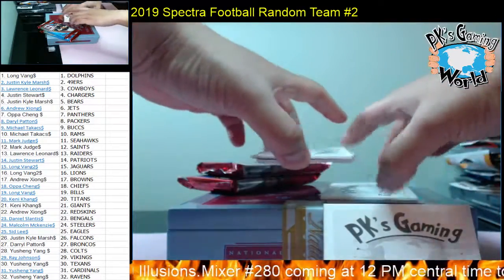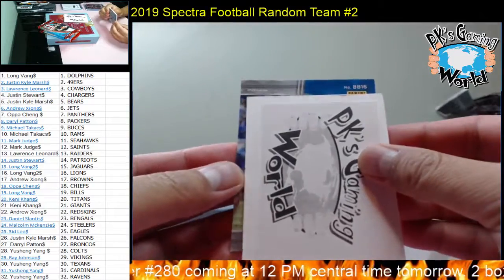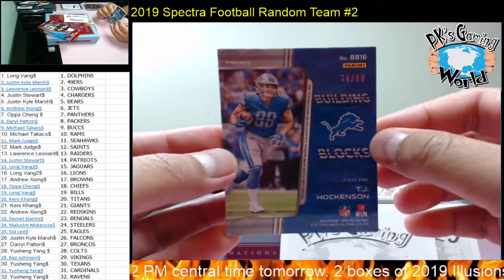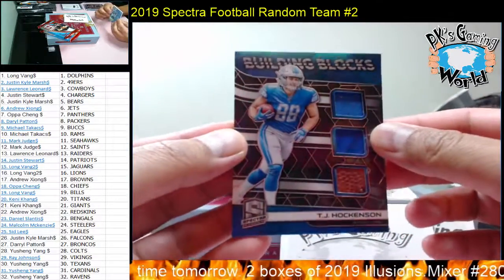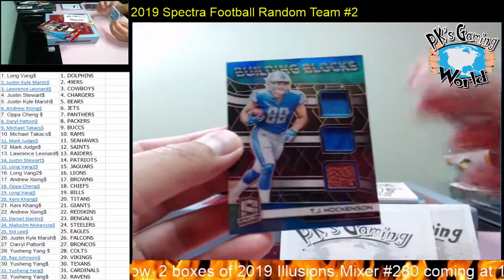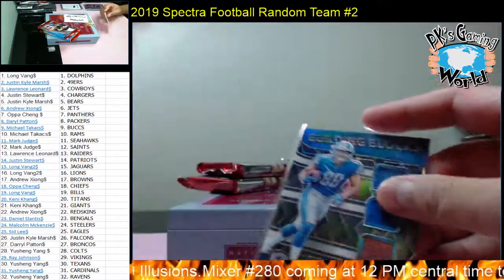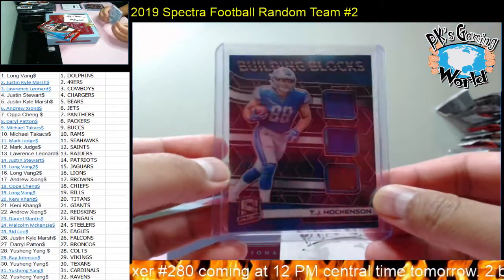Next hit — BB16 Prism, 74 of 99 for the Detroit Lions. We have TJ Hockenson. He's got a football, a glove, and a jersey. Lions goes to Long Vang. Nice hit — TJ Hockenson.